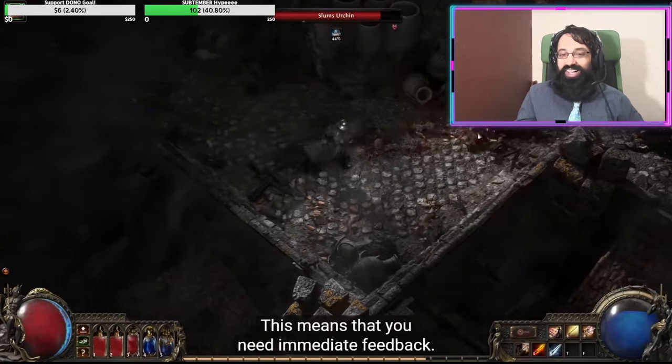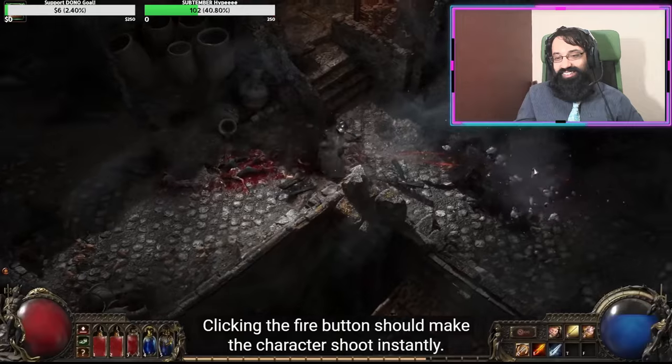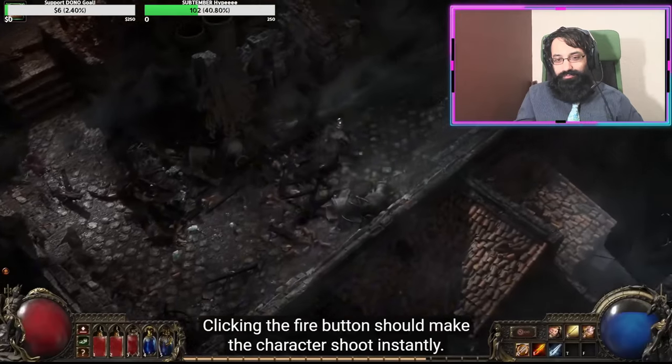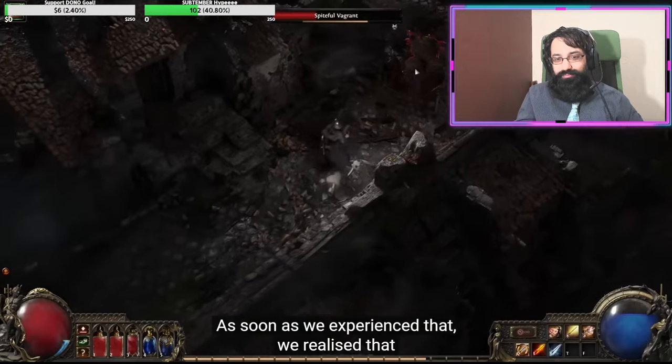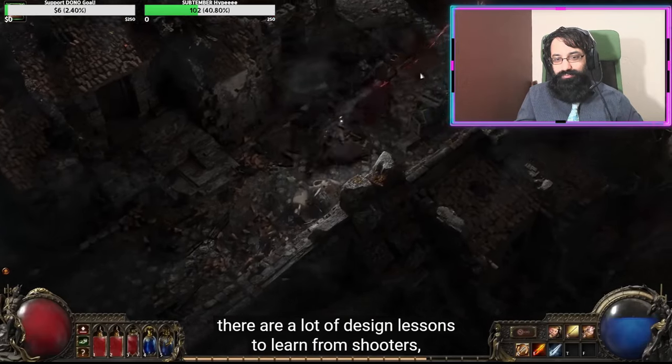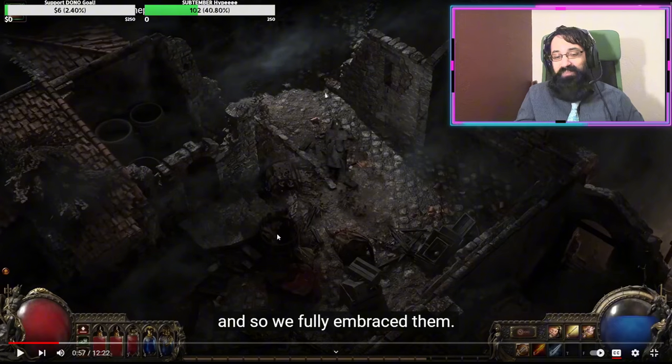This means you need immediate feedback — clicking the fire button should make the character shoot instantly, just like in a shooter. As soon as they experienced that, they realized there are a lot of design lessons to learn from shooters, and so they basically made this character into a shooter.